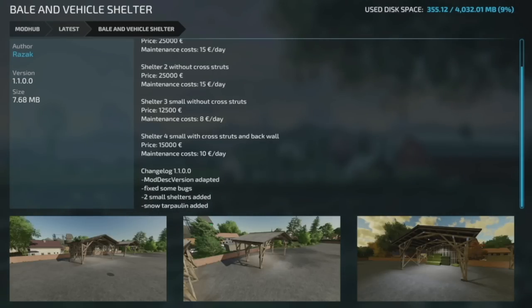And lastly, the Bale and Vehicle Shelter version 1.1 from Rizek: mod description version adapted, some bugs fixed, two small shelters added, snow tarpaulin added.